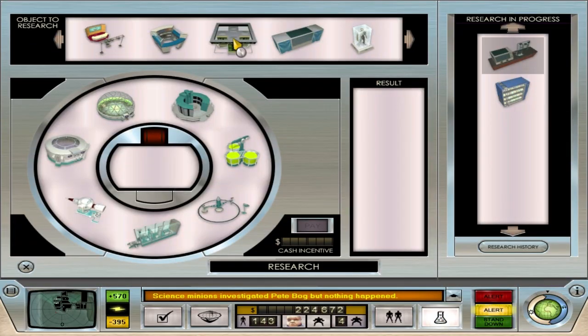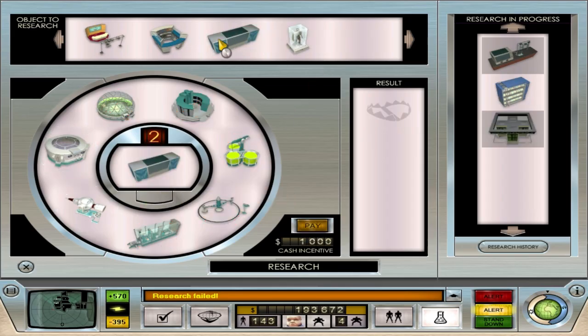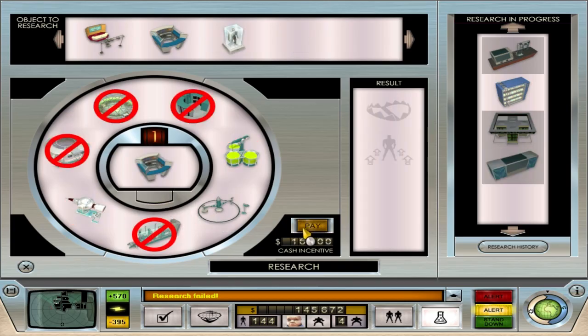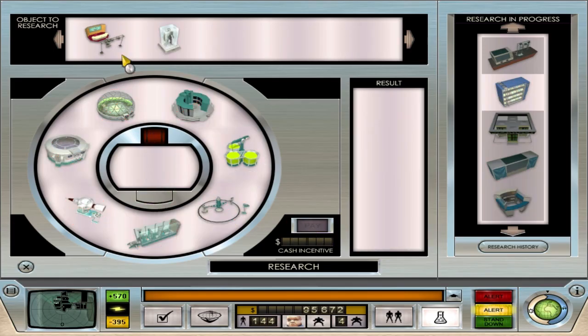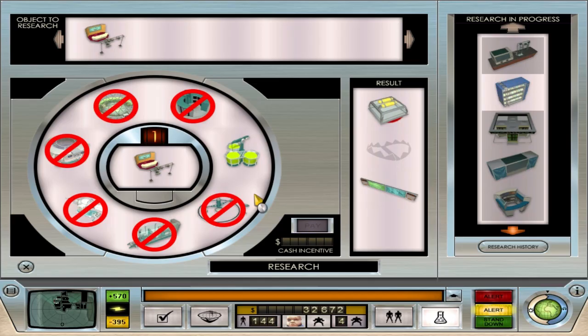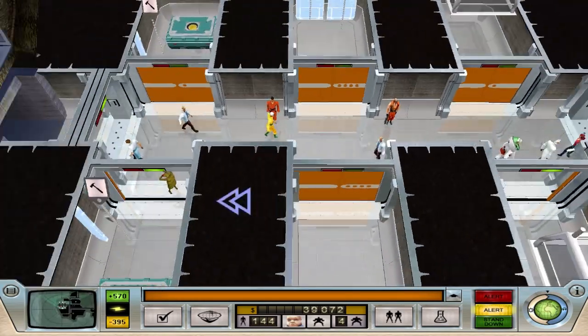We've still got loads more to do. Let me pay some of these research items off - I might as well just pay them all off because it's quicker. Paying 32,000 - I'll go for the lot. I'm running short on money now. Flinging money at those last two - there we go, a lot of research done. I've spent a lot of money on it but it might be worth it.